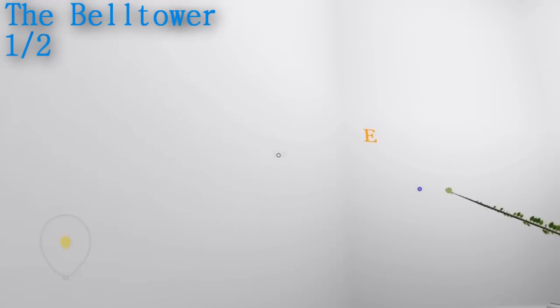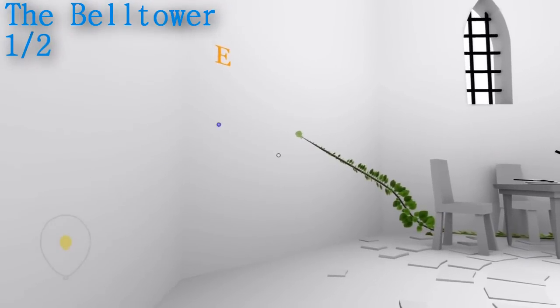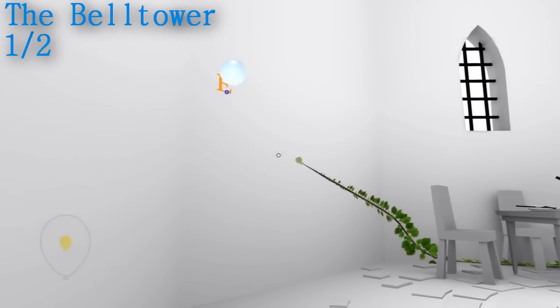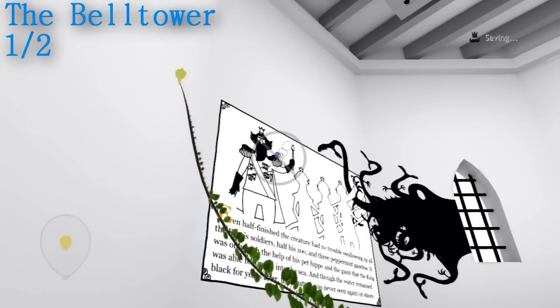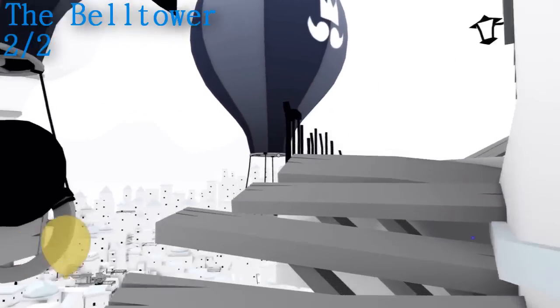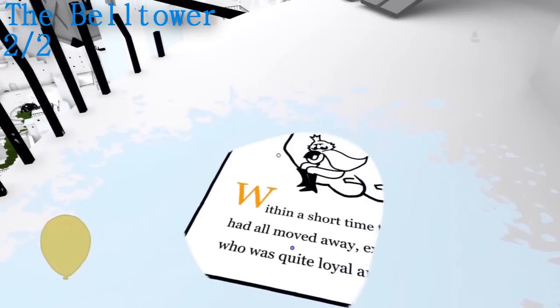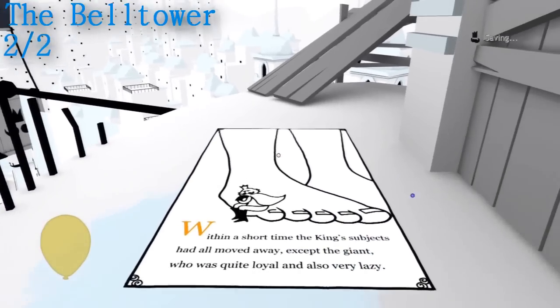Moving on to the bell tower — there are two in this part. Right at the beginning is the first one; you're going to be climbing up this wall with a vine, so you can't miss that one. The next one — you're going to be outside the tower, climbing up to get to the top, and up the first ramp is the story page on the floor.